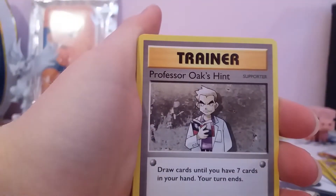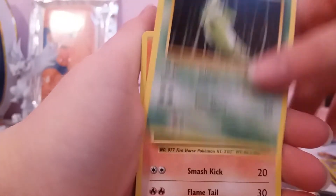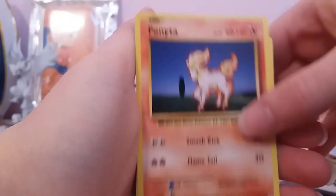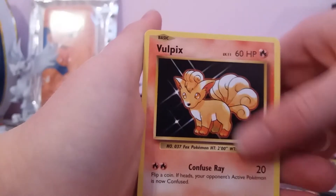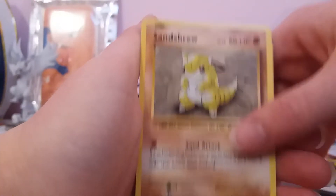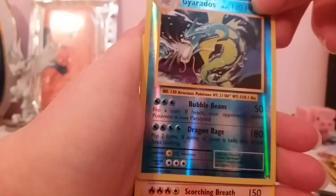In this one we've got a Brock's Grit card, Professor Oak's Hint, Metapod, Ponyta, Drowzee, Electabuzz, Vulpix, Sandshrew, a Reverse Holo Gyarados — which is a rare card — and a regular rare Arcanine.